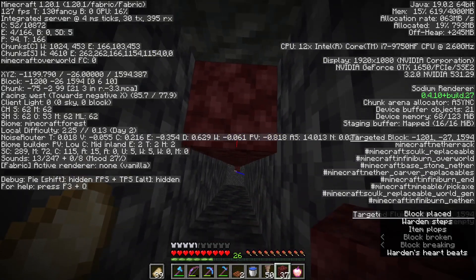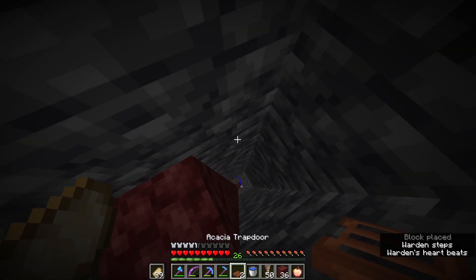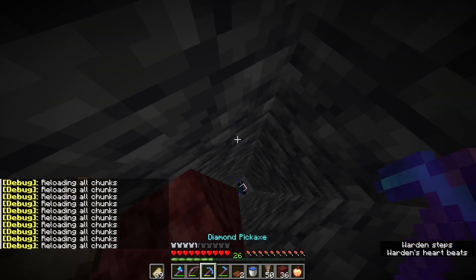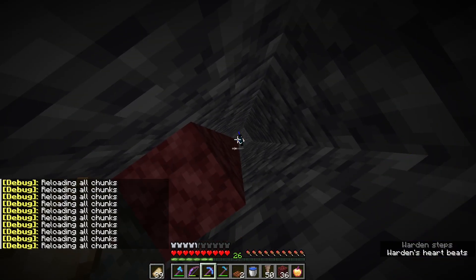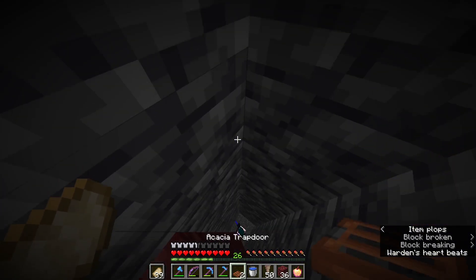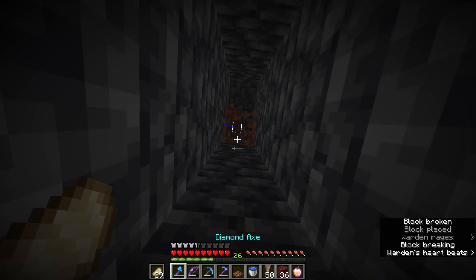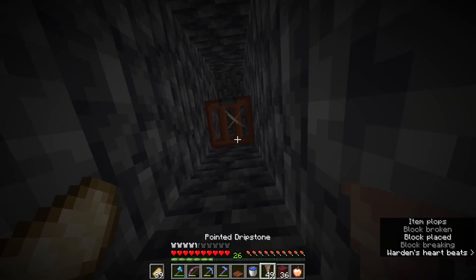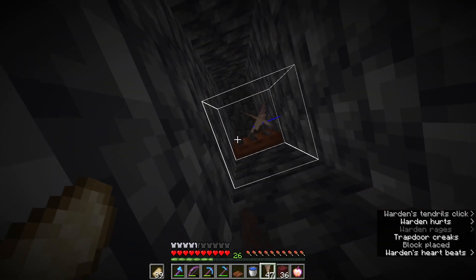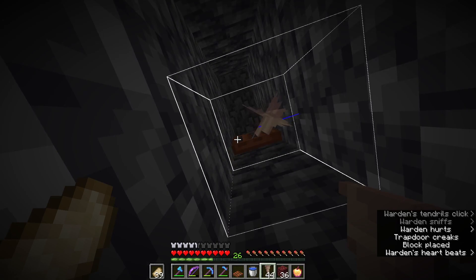I'll get to negative 26, go one more because it's going to come up one block more. Check if it can sonic boom you — if it does you need to start digging up as soon as possible. Usually have a totem though; a totem gives you like three hits before you die as a warning. Drop the dripstone down and start hitting it. Make sure when you drop it that it actually does damage the warden.